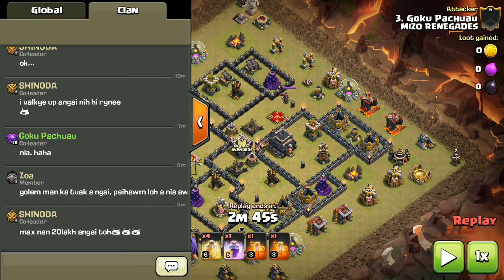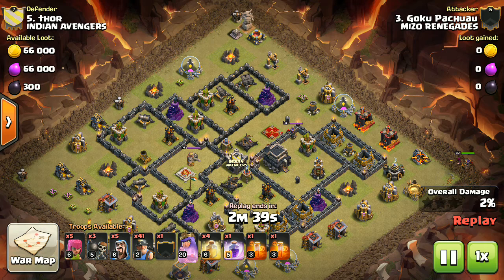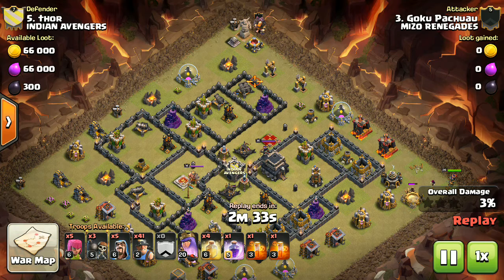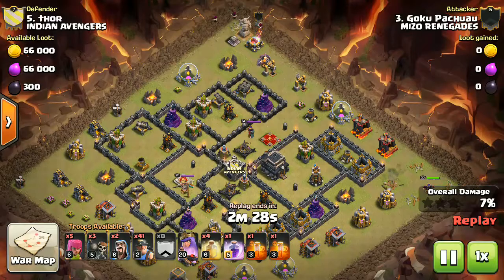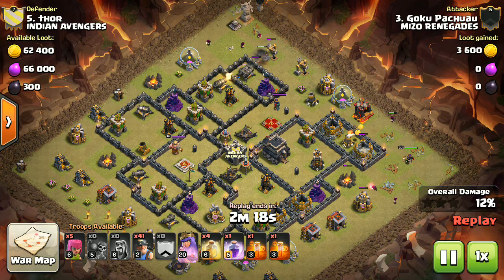In the north-east side we got the Queen, so on the opposite north side we'll use the Golem, which will be helped by these wizards. They'll make a funnel like this — this is the most important step. If we don't do it right, it will be difficult because the miners won't stay together.